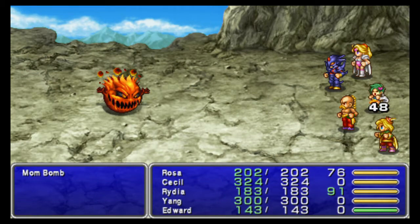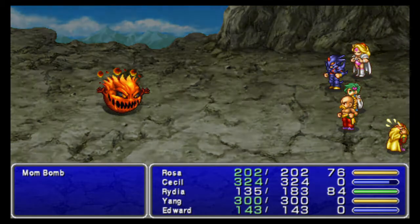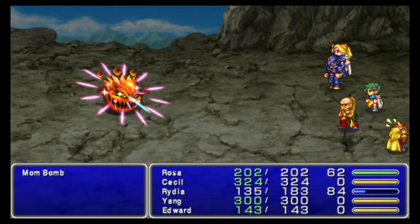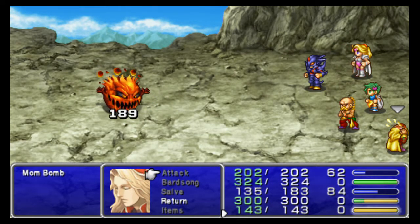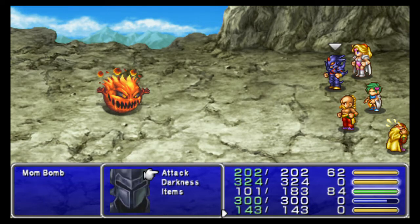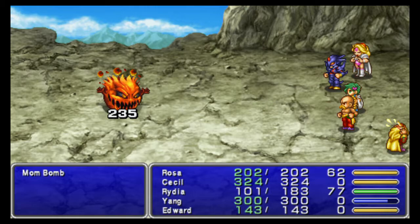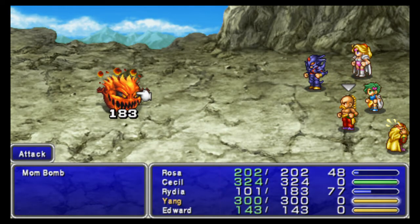Edward, hide. Summon Chocobo. Go ahead and cast Slow. A Spider Silk, by the way, is Slow twice — Slow stacks, but it only stacks once. Use Focus — it's basically the same as Jump but for Yang; Yang can still be attacked. I could have Edward do something, but why? Slow again. Actually, you may want to not cast Slow, because this is mostly scripted — but I like having the extra time to prepare for the inevitable.